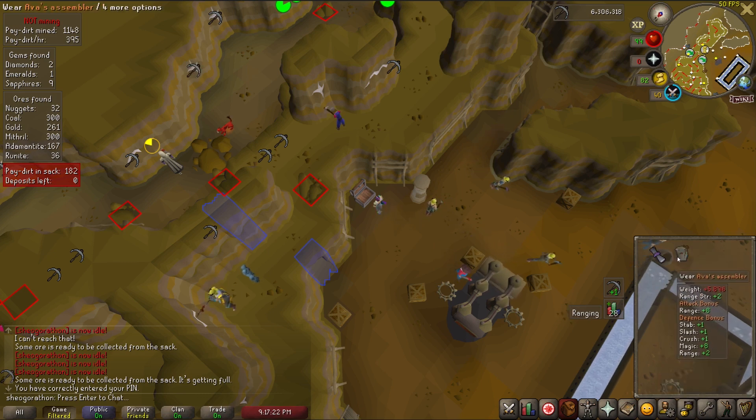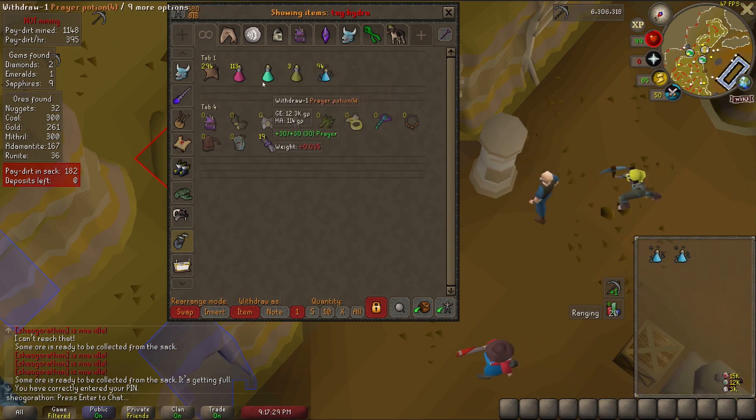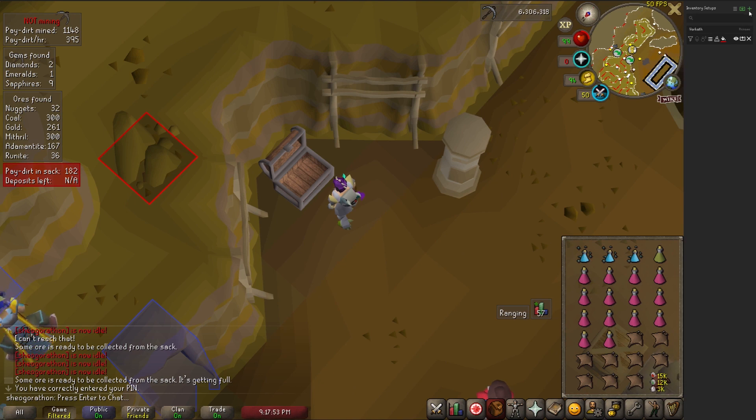The Inventory Setups plugin is basically the bank tag tab plugin that doesn't clutter your bank and is also easier to set up. You simply gear up and fill your inventory for a project you do — in this case, I'm creating a setup for Alchemical Hydra. I simply equip my gear and fill my inventory correctly, then in the side panel hit the little green plus icon. I name it accordingly, at which point the plugin saves my whole setup.